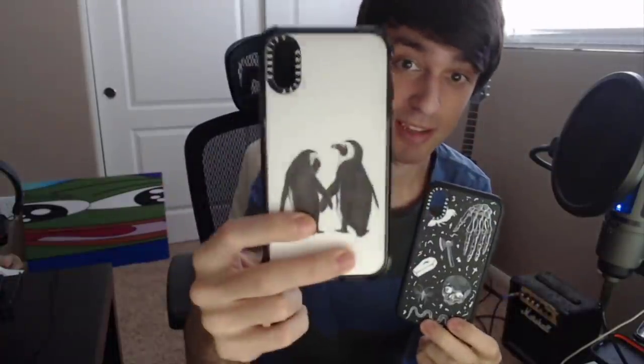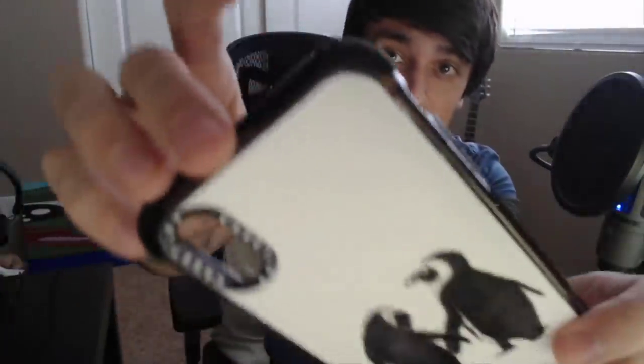They have two new kinds of cases: the impact cases and the ultra impact cases. You can see with the ultra they have these little bumpers on the side. These are approved to be safe if you drop it from 6.6 feet, and the ultra impact is 9.8 feet drop test approved. These bumpers on the ultra impact cases are called Cheetah. The cases are 100% BPA free, non-toxic, and non-hazardous, and they feature Defensify — their antimicrobial coating that kills 99% of bacteria.